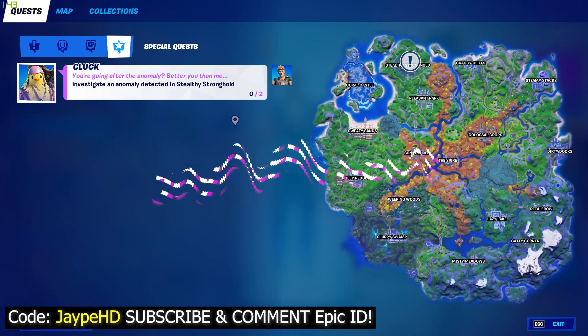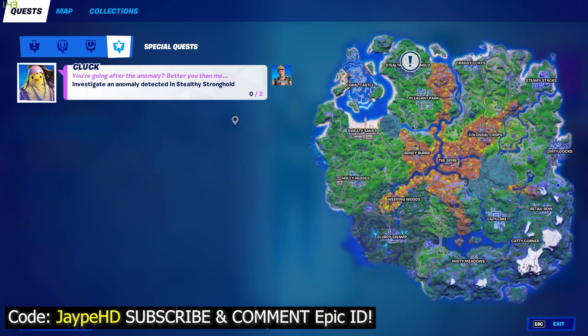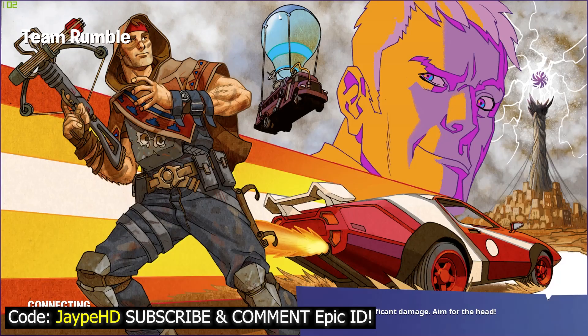Hey guys, JPHT here back with another Fortnite video. So today I'm going to be showing you how we can do this challenge: Investigate an anomaly detected in Stealthy Stronghold. Of course, we're going to be doing this because we want to unlock another style of the Agent Jones.